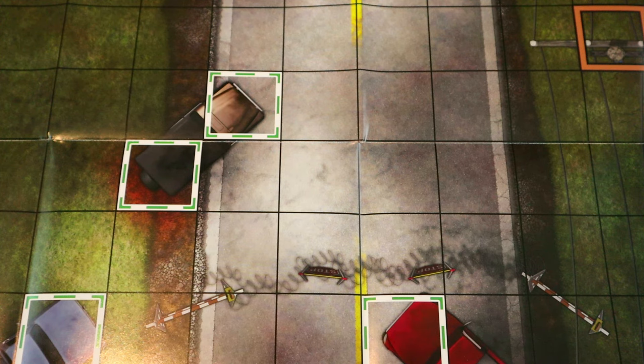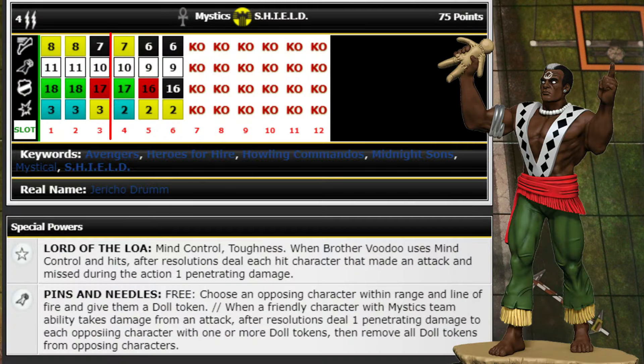Next up is Brother Voodoo at 75 or 30 points, with Mystics and SHIELD team abilities, 4 range double target, Energy Shield, Prob Control, Phasing, Mind Control, Toughness. When Brother Voodoo uses Mind Control and hits, after resolutions deal each hit character that made an attack and missed one penetrating damage — great because it sucks to hit a bunch of people with Mind Control and they all miss.